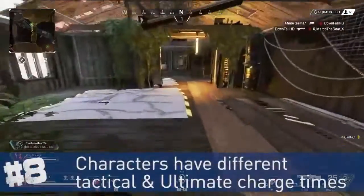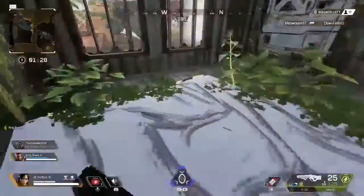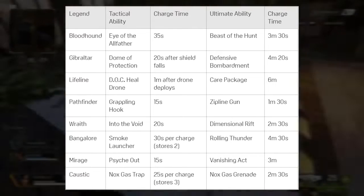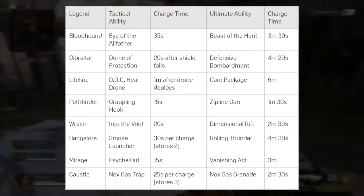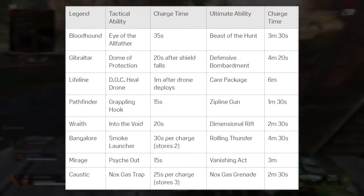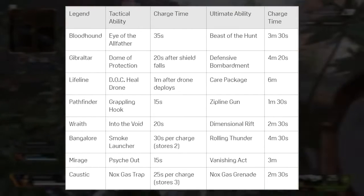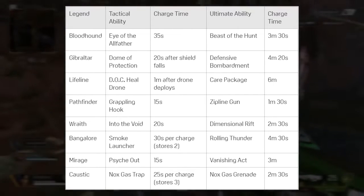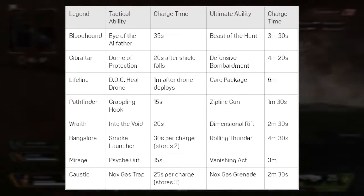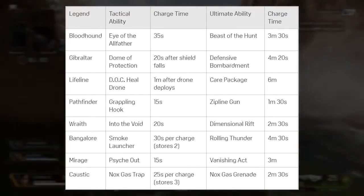Not every character has the same recharge time for their tactical and ultimate abilities. Pathfinder and Mirage have the fastest tactical recharge at 15 seconds each. Lifeline's ultimate has the longest cooldown at 6 minutes, while Wraith and Caustic's ultimates take only 2 and a half minutes. Pathfinder's zipline is the fastest ultimate in the game at 1 minute and 30 seconds.